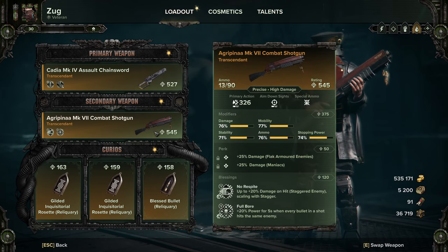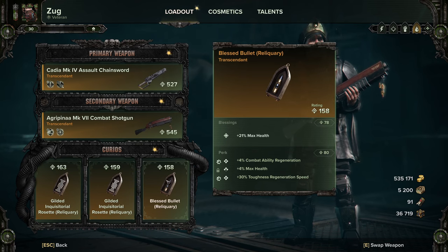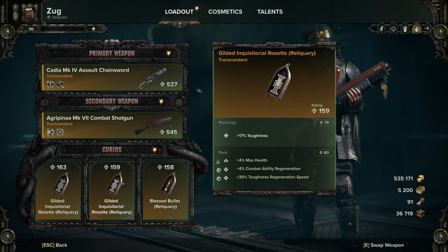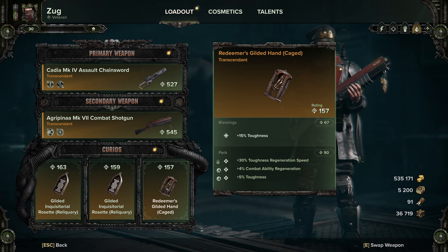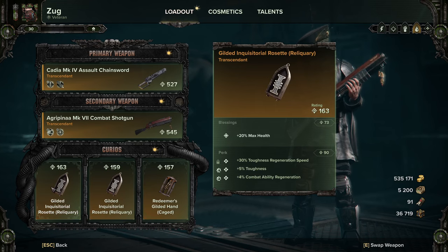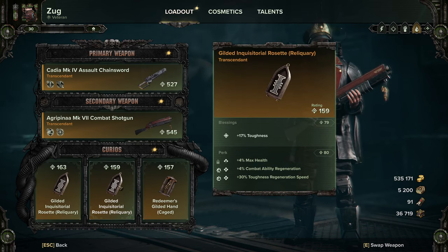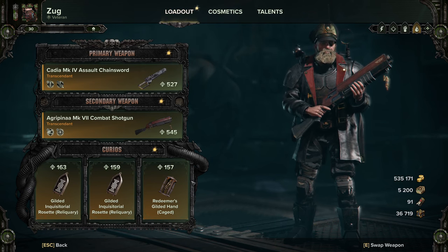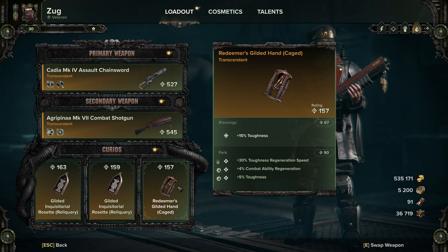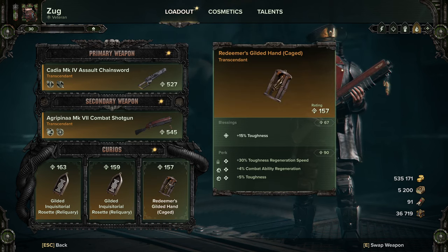I do enjoy the shotgun but it's slightly lacking compared to faster-firing weapons. For curios: one with max health, combat ability generation, max health, and toughness regeneration speed; two with toughness on combat ability regeneration, toughness generation speed, and toughness or max health. You really want to stack as much toughness as possible but have at least one with some health. You can take a Wound curio and drop one toughness curio, but try to get away from Wound curios quickly — they're a bit of a crutch and don't help as much as you think.